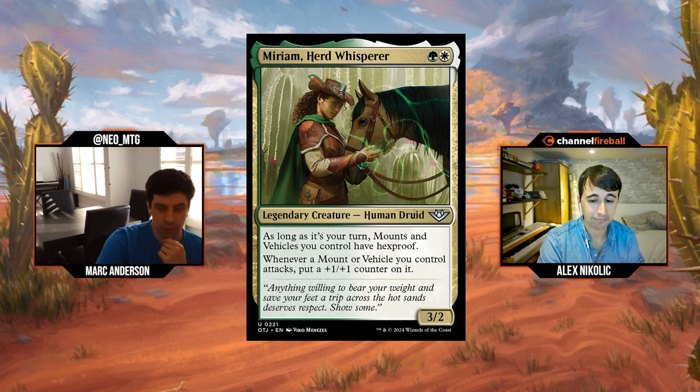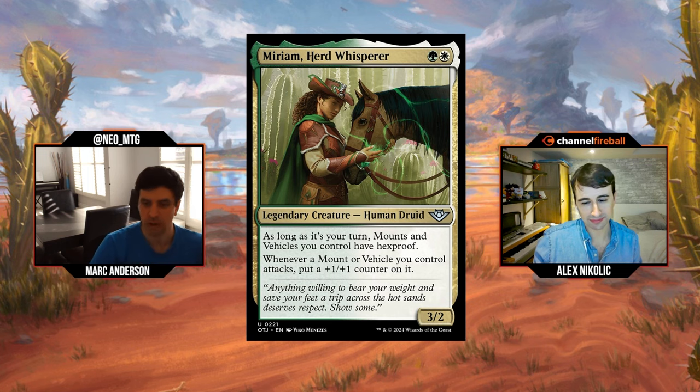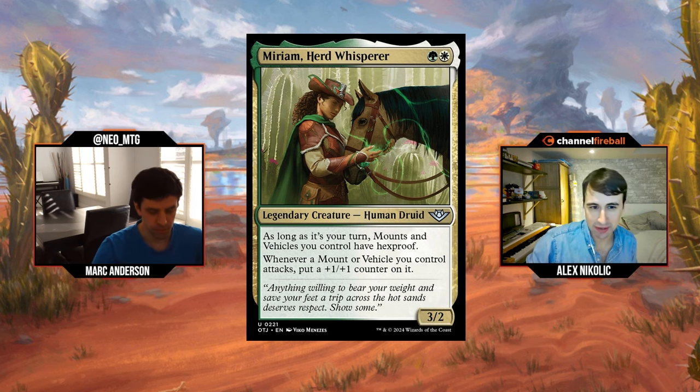Back to Miriam — two mana, 3/2, mounts and vehicles have hexproof on your turn so you can get them into combat and your combat tricks are going to work. Whenever a mount or vehicle attacks, put a counter on that — that's pretty big game. That hexproof ability is really big as well, because there's nothing worse than tapping a creature to saddle and then they kill your creature going into combat, and all of a sudden you've lost two potential attackers and blockers. This is very Vile Smasher-esque — really good body that supports its theme. I'm going to give Miriam a B. I will go B minus.